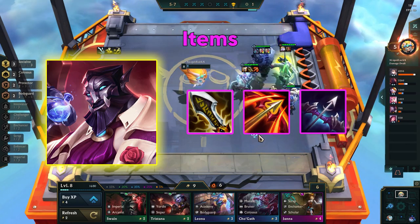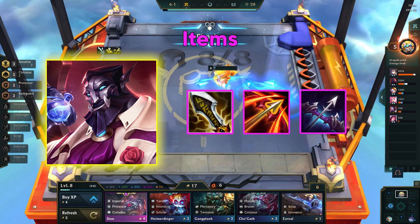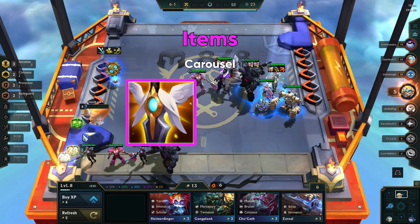With the socialite bonus of 20% bonus damage and 30% healing on damage dealt, Galio becomes an exceptionally strong front line unit. On the carousel, you will want to focus on items for your Guardian's Angel and Morellonomicon.